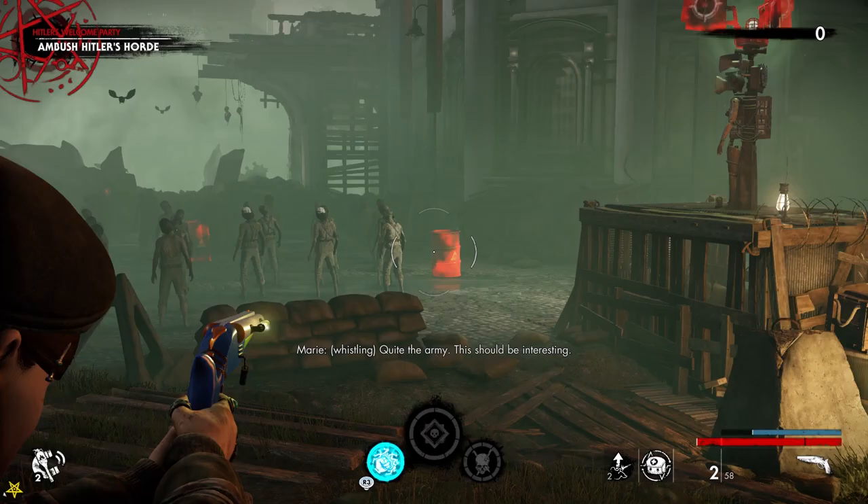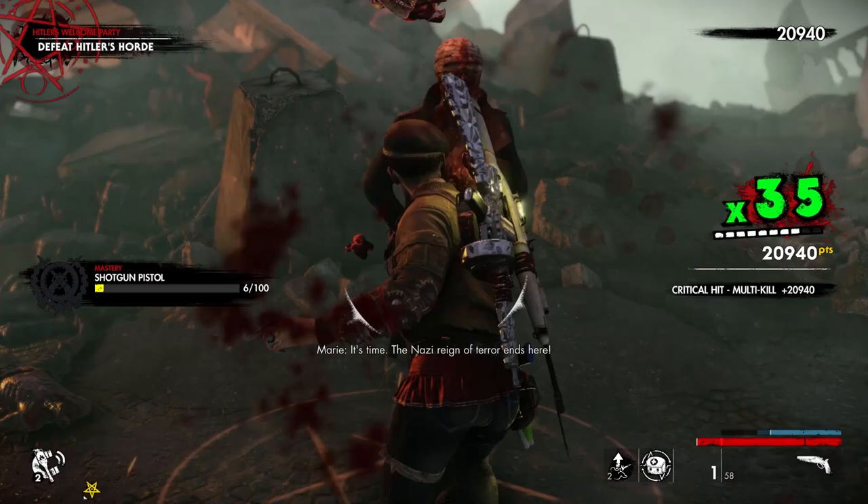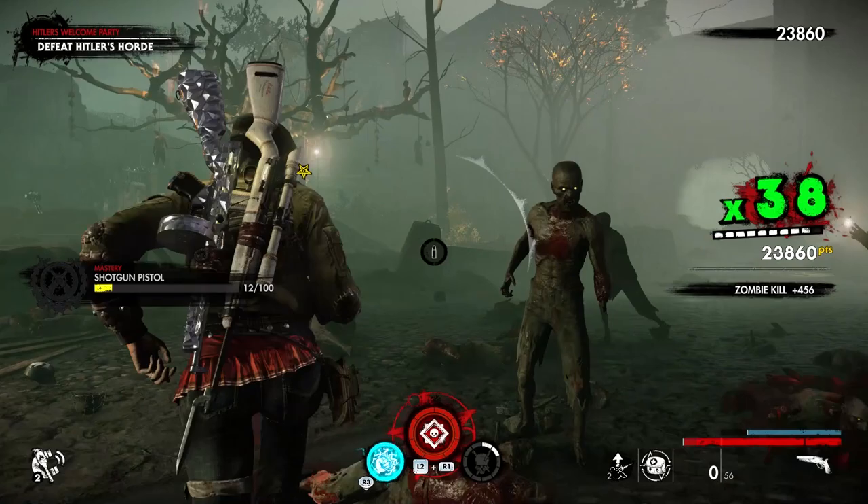To master this weapon you need to get 100 dismemberments while killing a zombie every 4 seconds with this pistol. I believe in you guys because you're all late-end gamers! You can do this at Hitler's Welcome Party since the interactables are the fastest way to get dismemberments.